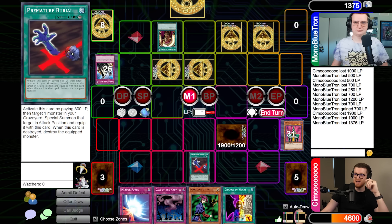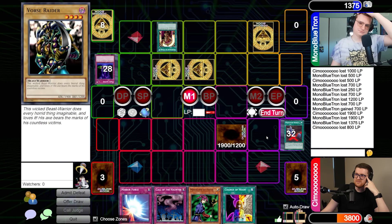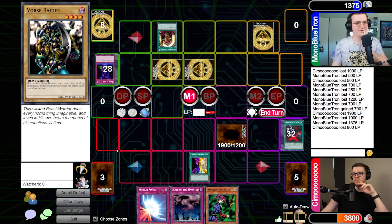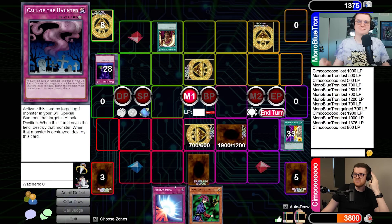Joseph uses Premature Burial targeting Jinzo. Alex responds with Magic Jammer to counter. Joseph then uses Change of Heart targeting the Morphing Jar, since Alex revealed it earlier. Alex notes that Joseph normal summoned Jinzo. Joseph sets two cards and passes, daring Alex to find an out.